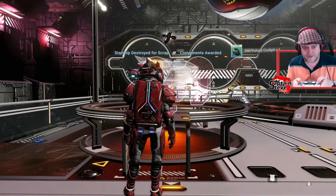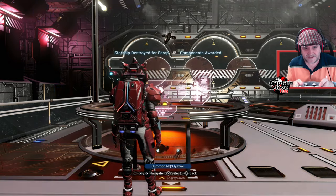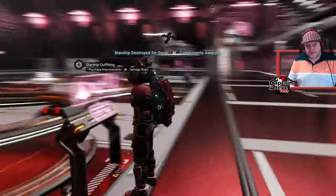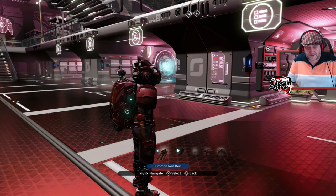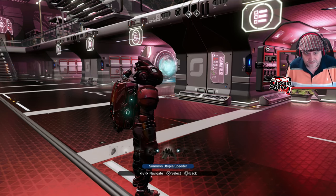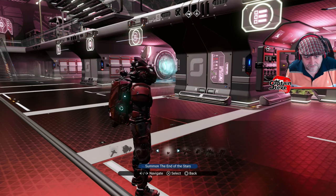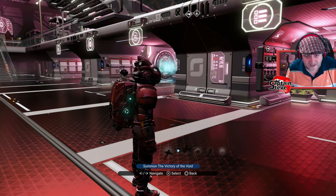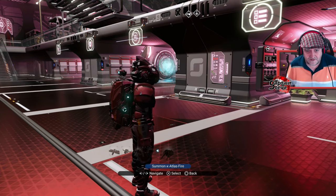Okay, here we go. And then I want to go in there quickly as I can, over to there, into here, and select my first ship. Did I do that quick enough? If I have, I should be able to find the ship that I should have just scrapped. It doesn't look like I was quick enough, people, because it's gone. Okay, so we're going to try that again.